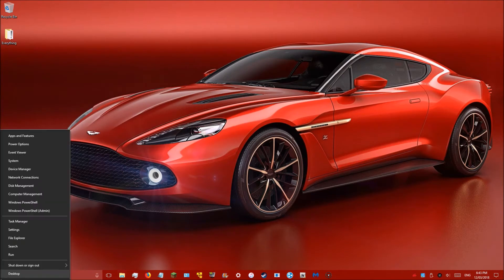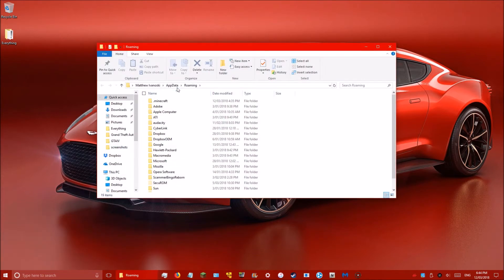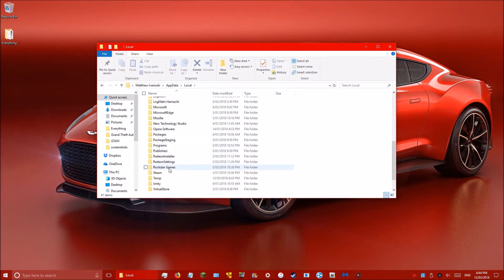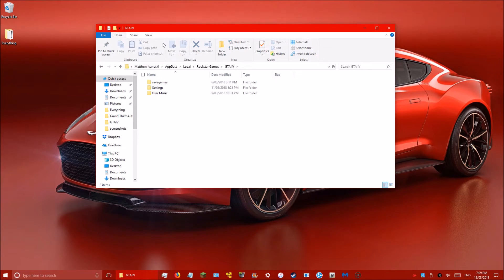Once that's done, go to Run and type %AppData%. Click on AppData, get out of Roaming, go to Local, scroll down to Rockstar Games, then GTA 4. Go to Settings and delete those files.